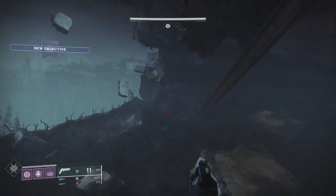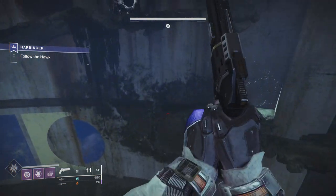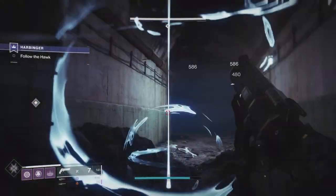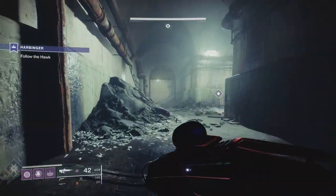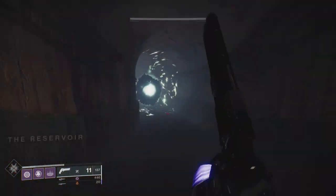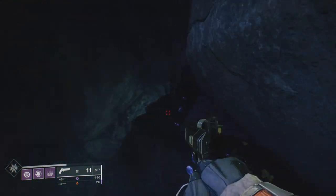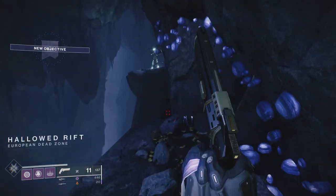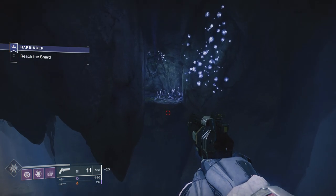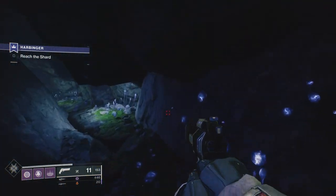Now I'm going to change back to void because in the final room, apart from the captains, everything else is void — so it's worthwhile having a good void weapon. You might have noticed I've got Taken Spec on. Taken Spec improves your damage with the void pulse rifle, or any weapon you're using, by about 10%. If you don't know how to get Taken Spec, I'm going to link a video at the end showing you how to get the chests in the Dreaming City, which is where you get it.